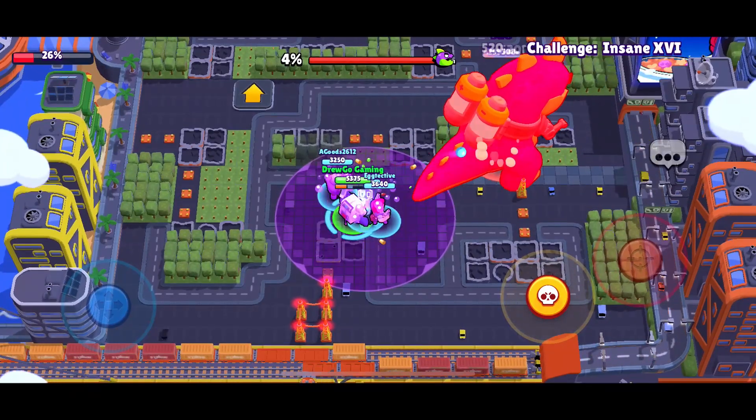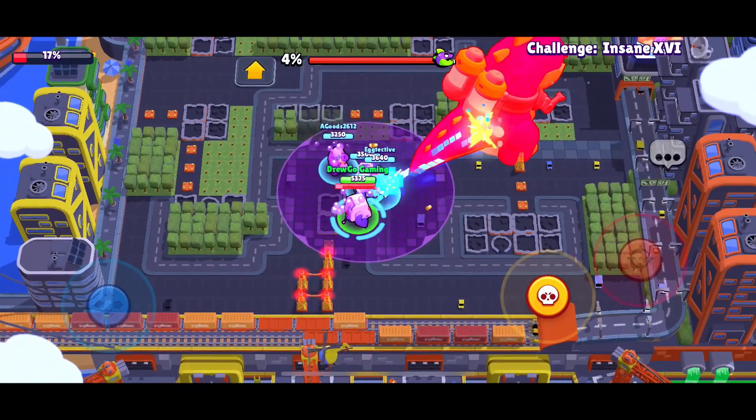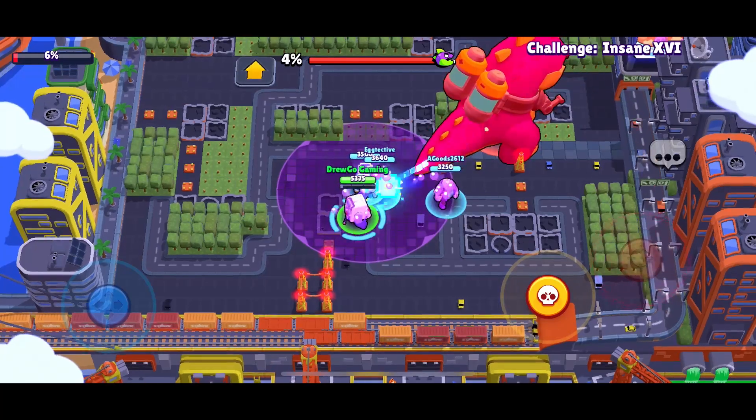Your friends could use any brawler they want, but we chose Ape and Rico because they have high DPS, and Ape can throw down his super to make us do more damage, which is pretty great. If you want the stats that we used, we recommend these brawlers.